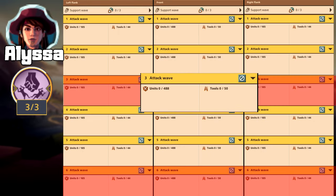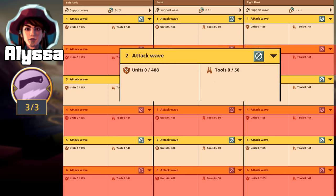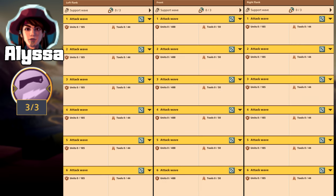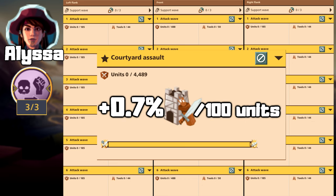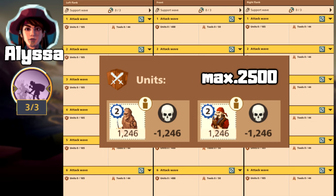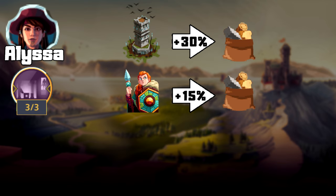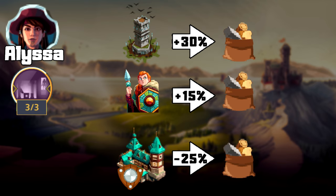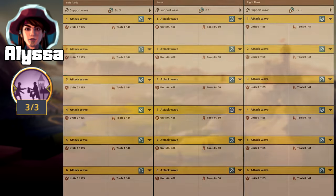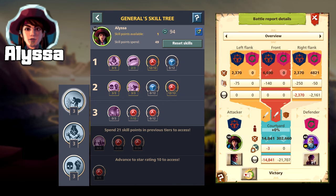Alyssa: The first ability, in every third wave, for every 100 units killed up to that point, adds 1% strength on the wall. The second ability increases the soldier's strength by 10% every second wave. The third increases the yard strength by 0.7% for every 100 units killed on the wall, up to 30%. The fourth adds pirate soldiers to the yard based on wall combat, up to 2,500. The sixth increases resources from NPCs by 25% and looting capacity by 15% on attack, and reduces resources lost by 25% on defense. The seventh, in every second wave, gives strength based on the loot capacity of the soldiers. Overall, I recommend using Alyssa for attacking, especially against weak NPC targets.